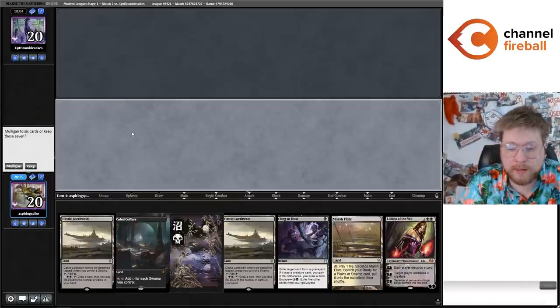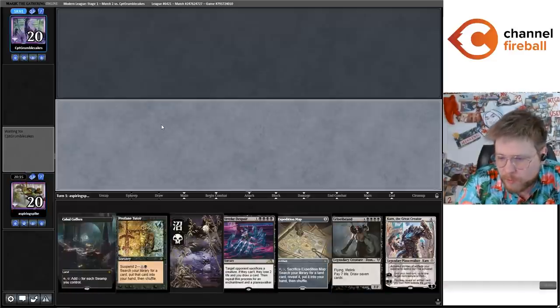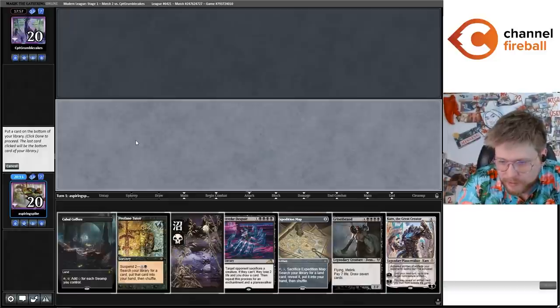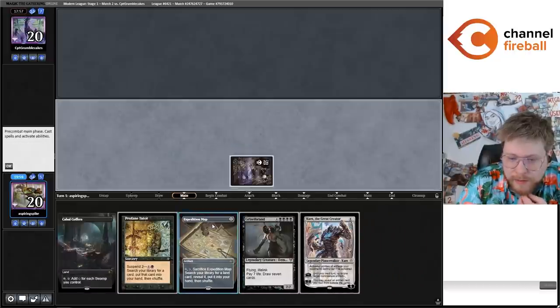I don't love this hand — it seems okay, we get to cycle the Cling to Dust. I think I'm going to Mulligan — this deck does Mulligan pretty well. I'm going to keep this one. The fetchland is very good if we just draw a land. I think I'm actually going to put back Karn — it's kind of close. Maybe put back Invoke Despair because they brought in the Test of Talents, but I obviously need to draw a land — ideally right away.